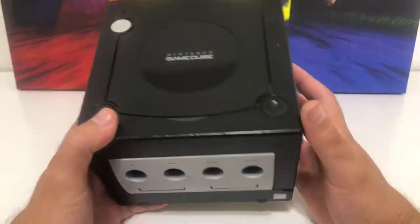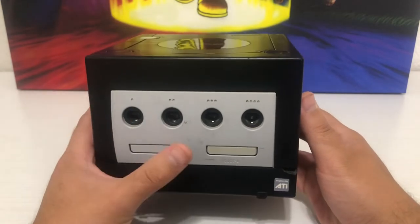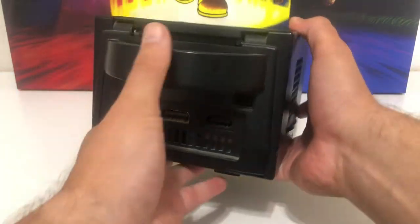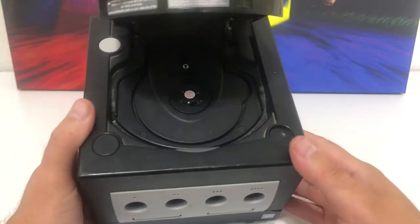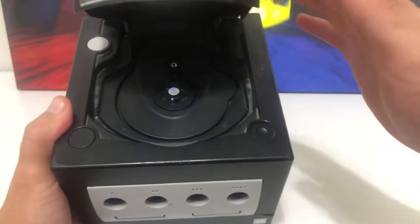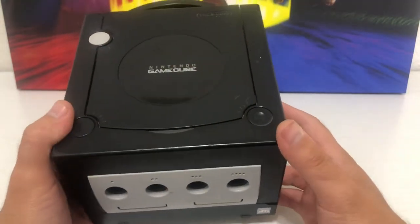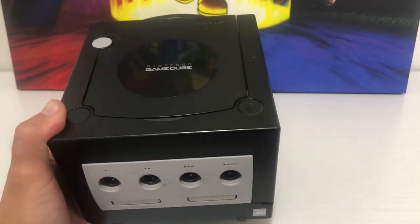Here's the GameCube — definitely known by many, with a lot of great games and four controller ports. It kind of continued the N64 legacy but with way better graphics. It had small discs that went inside, which I think kept people from piracy. This is my black GameCube — my cousin has the purple one.